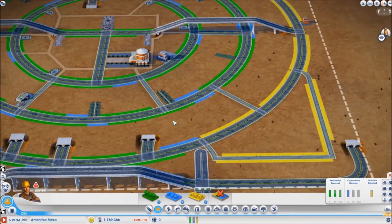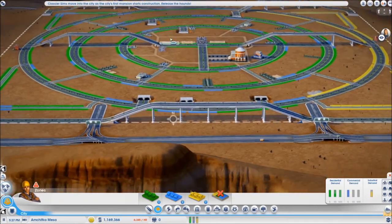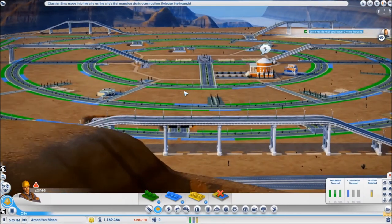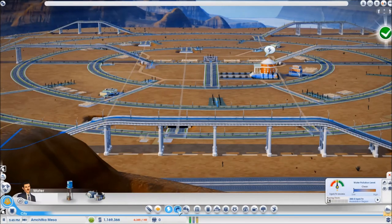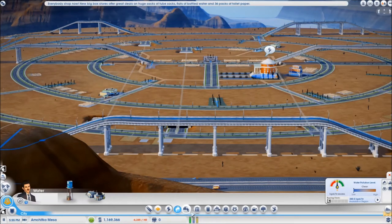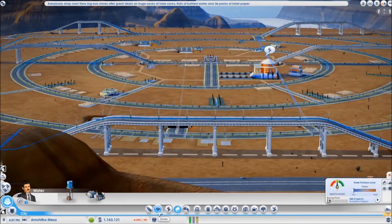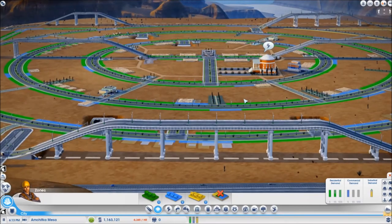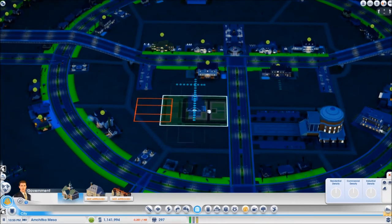Well, this is it guys, we are now officially rolling with the second city. Let's let the sims start moving in and watch the magic happen. Power is here, water is coming in and the sims are moving in. Now as I have enough sims in this city I can build the town hall, which I am going to place right here with the ability to upgrade it on both sides.